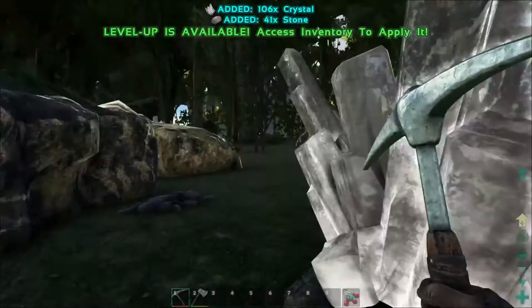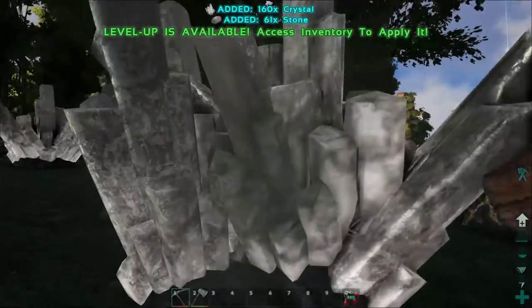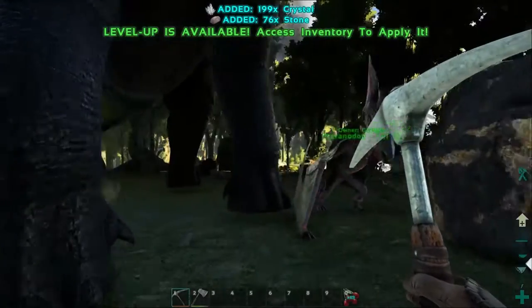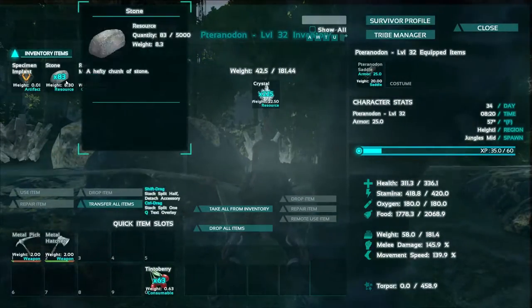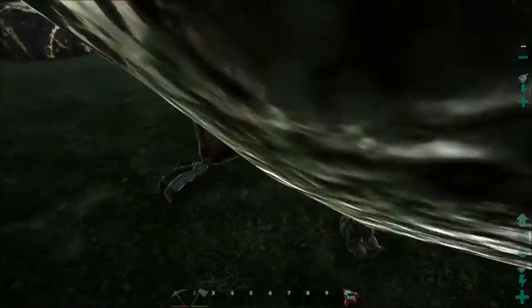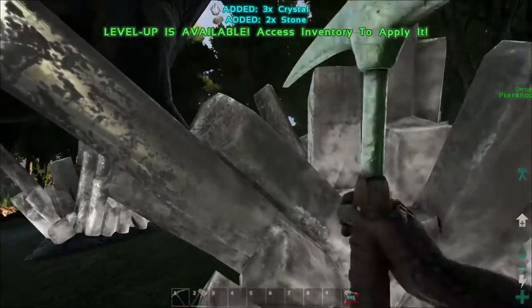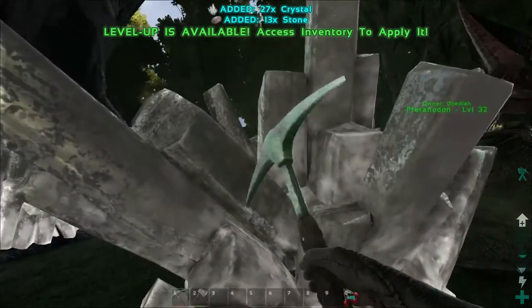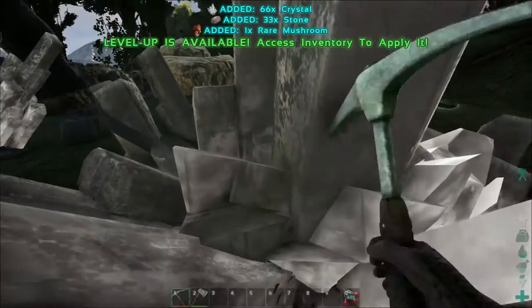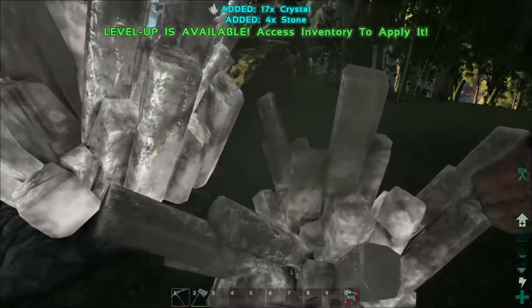Just a brontosaurus chilling there, okay. Because of our stack mod we can probably carry a lot more than we normally would, else we'd already be overburdened for sure. I really don't want to accidentally hit this bronto — can you get out of here, dude? You can't just be walking around wherever you want, getting in people's crystal nodes when they're trying to do stuff. Whoops — did I literally just get scared of my own footsteps? I did. Oh man, this is awesome.